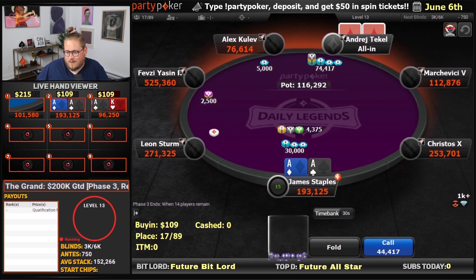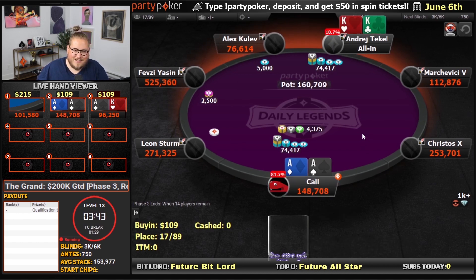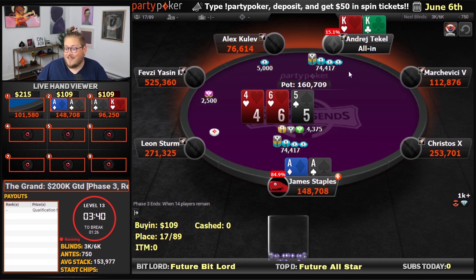It is decreed and it is official. We're all in with the aces against kings. How unlucky can Andres get? I mean, honestly.